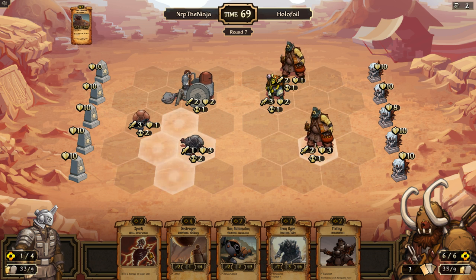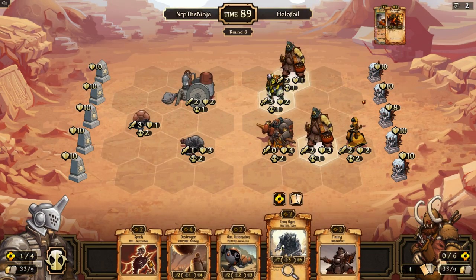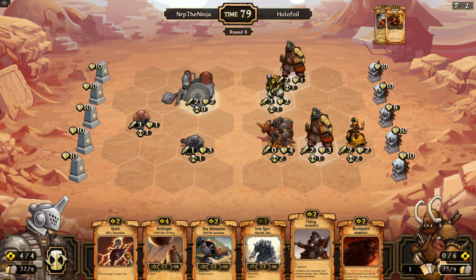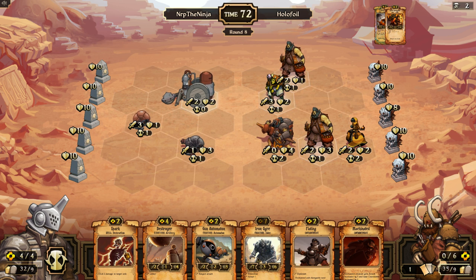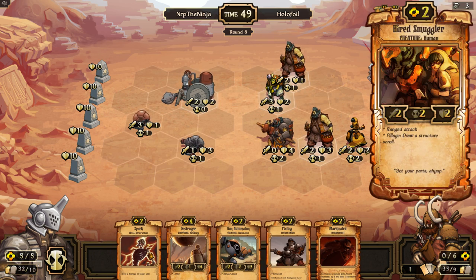Let's see — tempest reaver and a smuggler, okay. Machinated. The ogre is gonna get like demon cursed, I think. I'm going to sacrifice the ogre for resources and play destroyer as a medic and destroy this hired smuggler in a second or two.